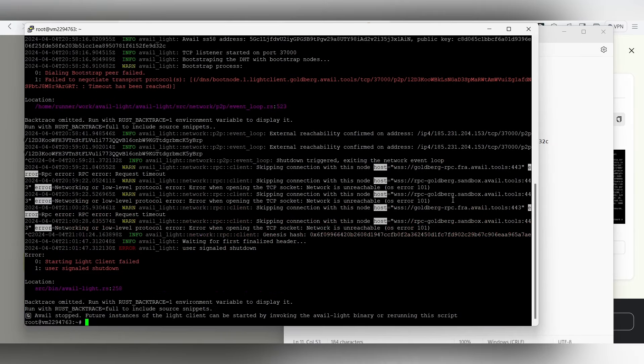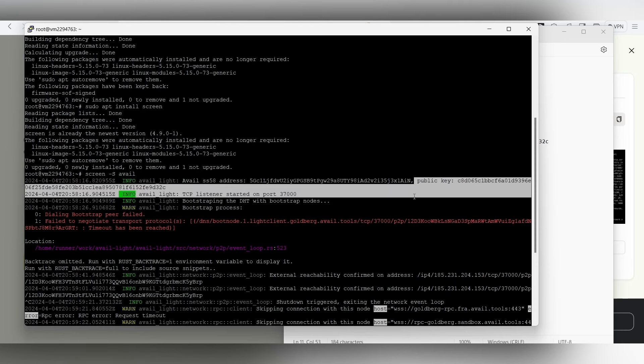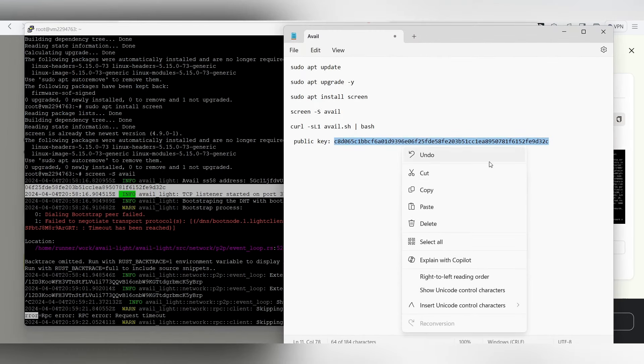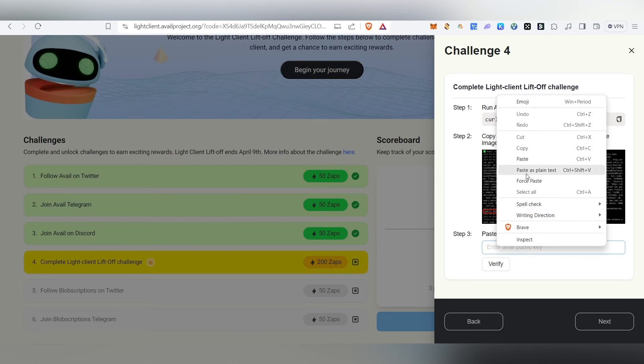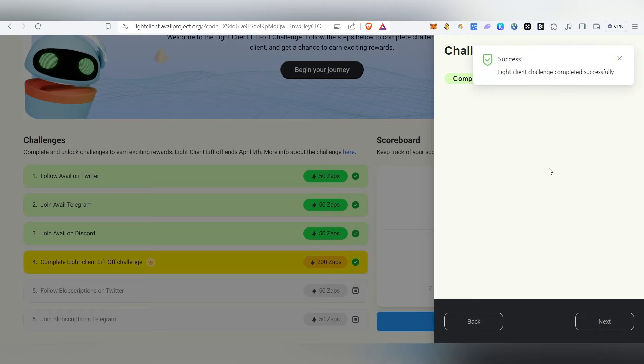Once you run the final command, the node will start running and you'll be able to see your public key displayed. Copy your public key, then go back to the campaign page, paste the public key address into the node field, and click Verify. It will get verified successfully and the node task will be marked as done.